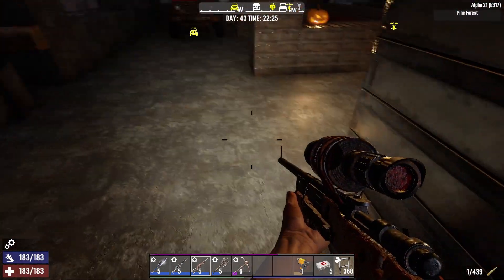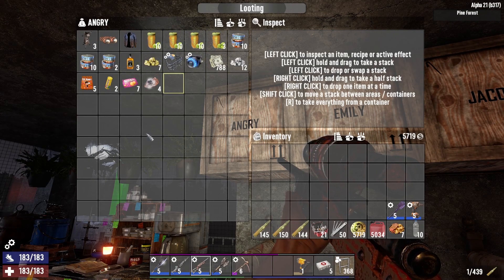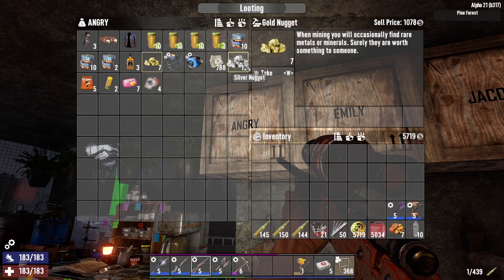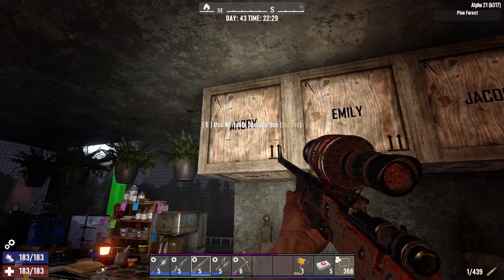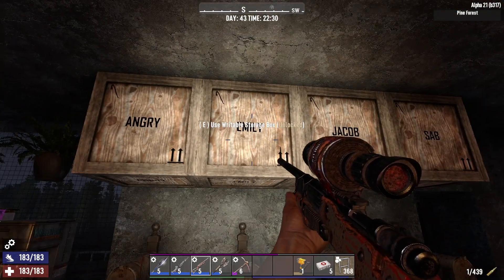I came up with a new system where we each have boxes where we can keep personal stuff. I buy some things from vending machines and pull others through mining - whatever I find that I want to keep, I throw in my own personal box. I locked it up, and the others can put whatever they want in their boxes and they usually lock them too.